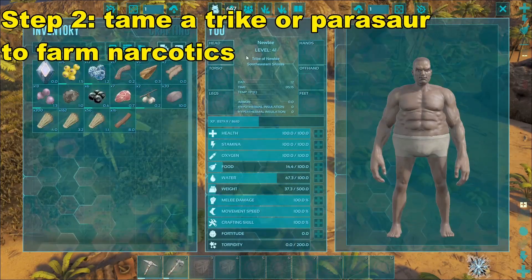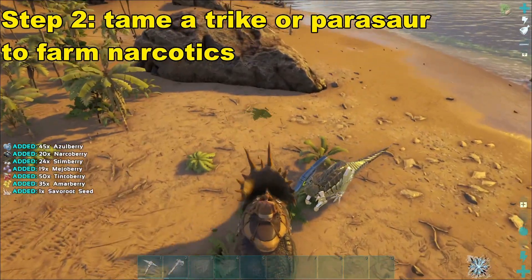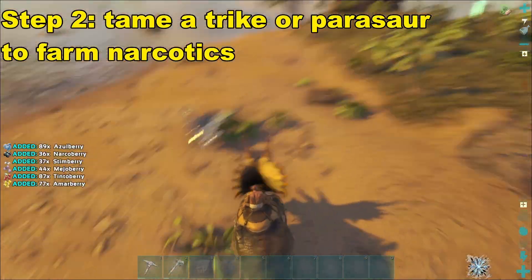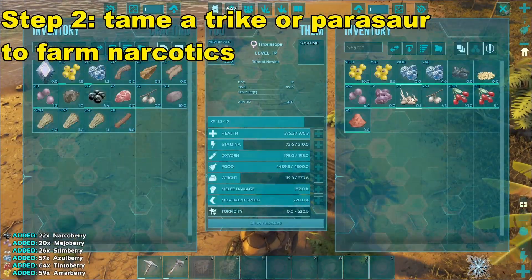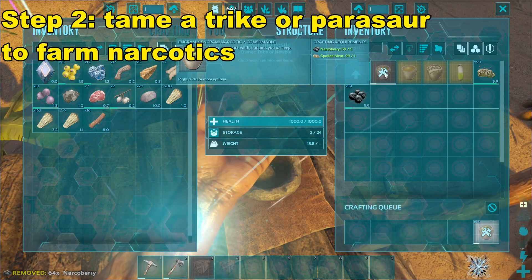Once I have reached my level threshold — and to be fair I could be doing this while I'm leveling — next I'm going to farm narcotics with either a Trike or a Parasaur. Tame either of these two things and they can farm berries decently. Get spoiled meat just from killing random creatures while you're getting hide, stick them into the mortar and pestle, and save up some narcotics.